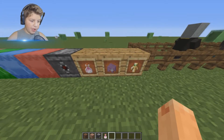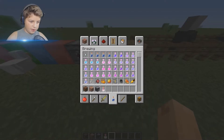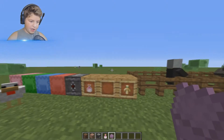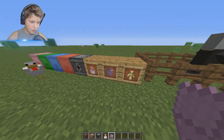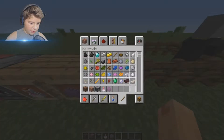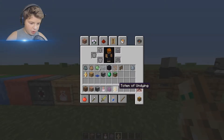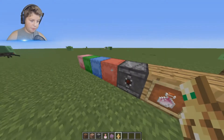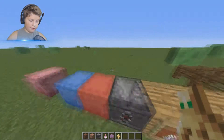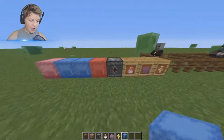And then we have shulker shells - that's a glitch but yeah, these are pretty cool. They're a material listed all the way at the bottom. And this item here - I forget what it's called - it is called a totem of undying. That's basically how that works.